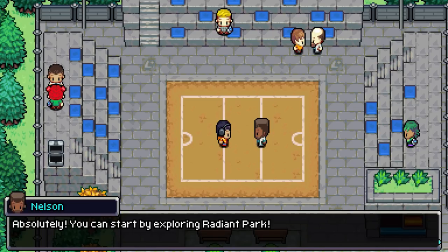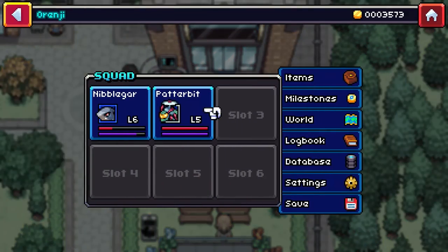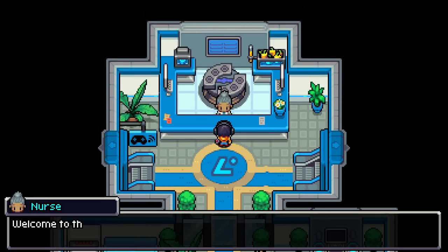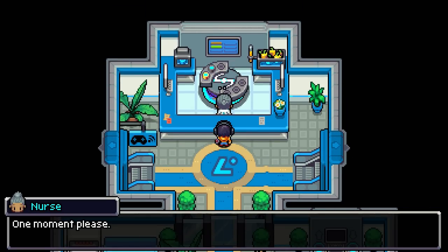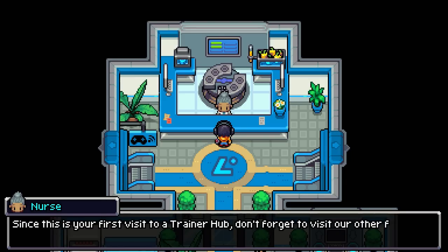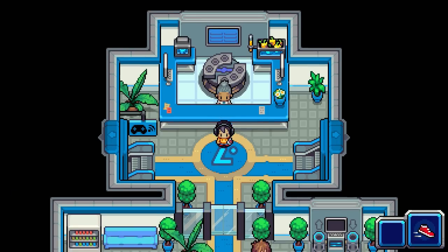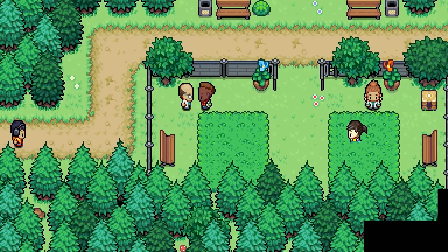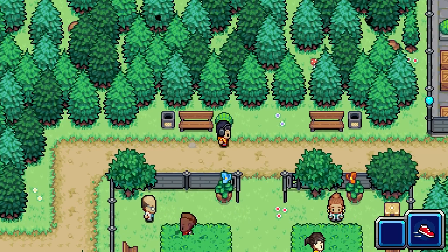After kicking the professor's butt, we are officially ready to start our adventure and catch some more Coromon, which he recommends we do at the park. But first we gotta heal up, because the professor wasn't courteous enough to do it for us. Here we've got the equivalent of Pokemon Centers — welcome to the Trainer Hub. Now is there a little jingle though? I guess if you're gonna copy Pokemon you don't want to make it too obvious, but it felt like something was missing there. On to Radiant Park we go, the first official route in the game.